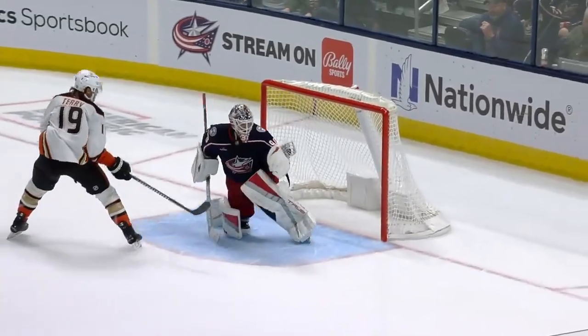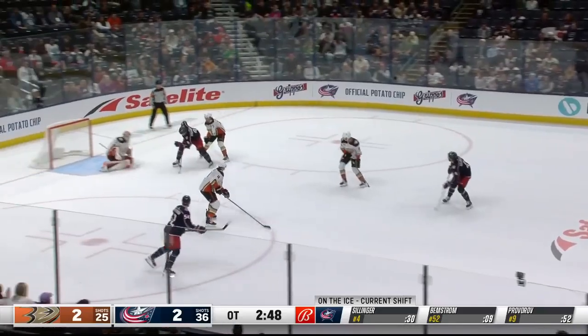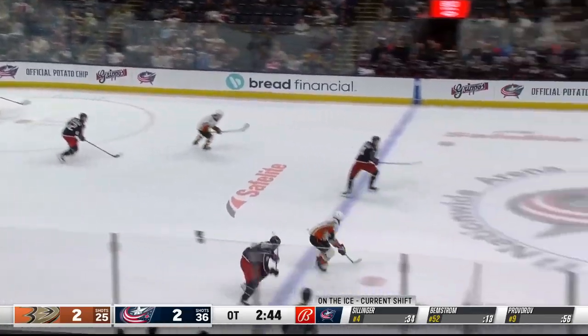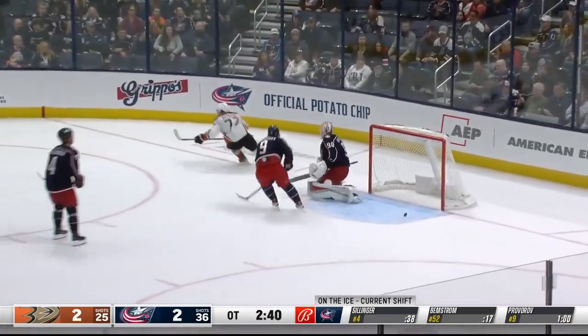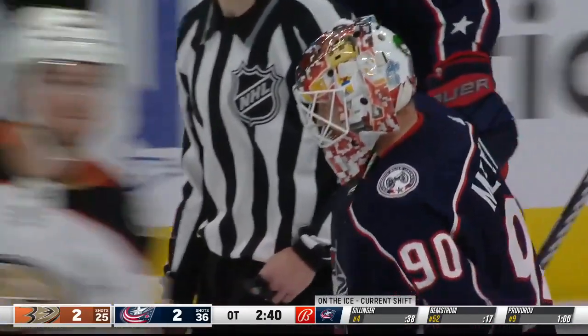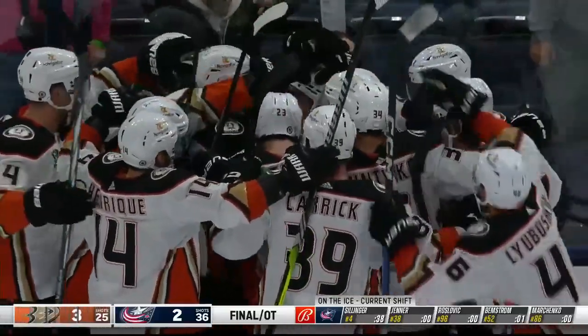Troy Terry. Cobra up, drops it there — shot blocked in front. With the puck and a long lead pass — another breakaway, moving right in, shot, scores! Votrado red hot gets the game winner, and the Ducks come flying off the bench as they beat the Columbus Blue Jackets in overtime.